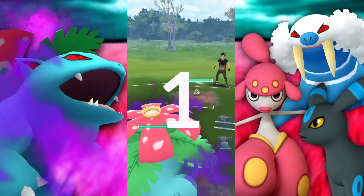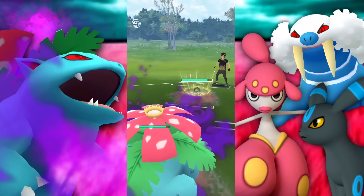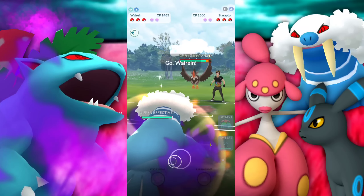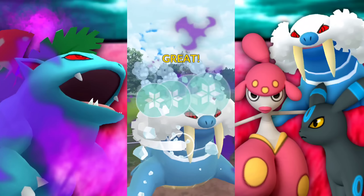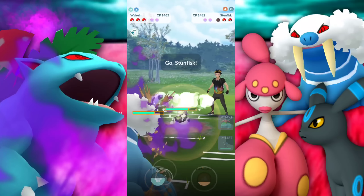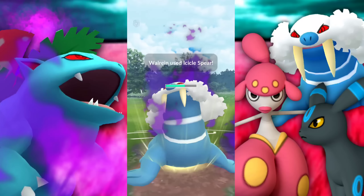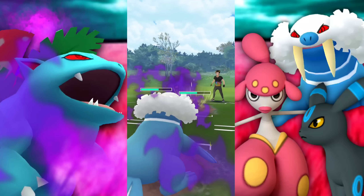Next battle, met with a Galarian Stunfisk. This is okay so long as we don't get hit by Earthquake — that was way too soon so we're going to let that go because it's an obvious Rock Slide. They're swapping into their Staraptor — looks like they're trying to catch a Frenzy Plant — but we're going to be retreating with our energy and bringing in the Walrein to take them out immediately. Sorry Staraptor, the Great League is just not where you belong buddy. We're going to see some beautiful lag here.